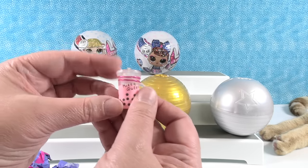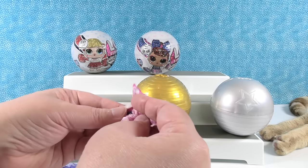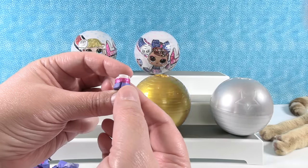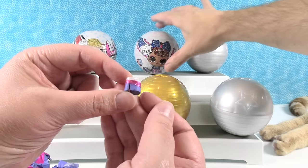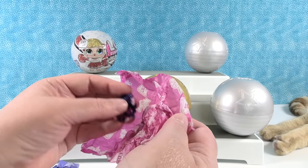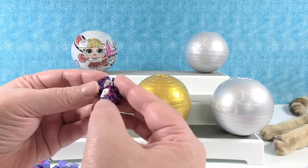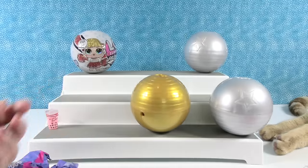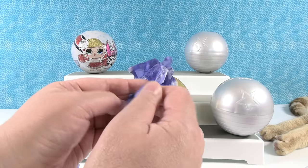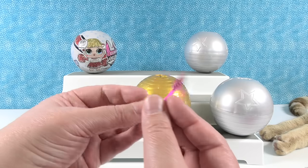She has boba tea and pink glitter. Here are her shoes — white, pink, and purple or blue platform high heel shoes. There are little pom-poms with letters on them: R and P. We'll have to put those on her hands. We also have kitty cat ears, so I bet we do have Kitty Queen.